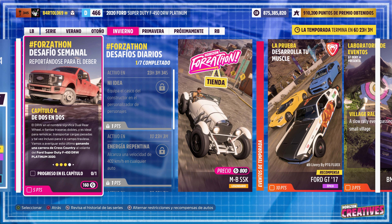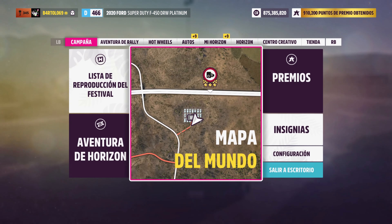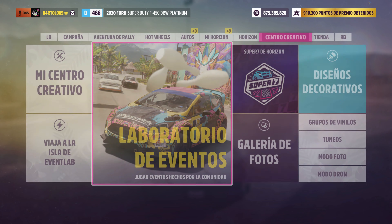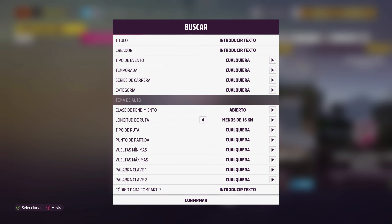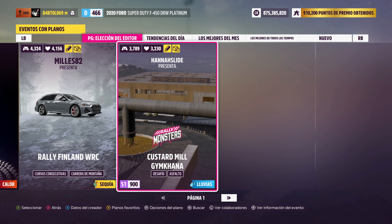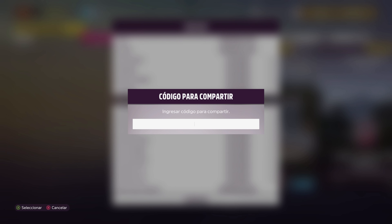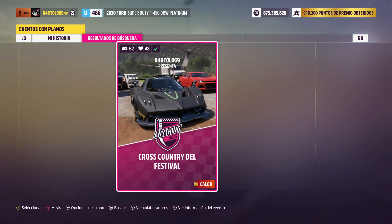Capítulo 4, de 2 en 2. Tenemos que ganar una carrera de cross country con este coche — la dificultad da igual. Vamos a hacerlo en el centro recreativo. Lo voy a hacer con un plano de evento, y aquí tengo una cosita, un código. El código es 447-060-717. Cross country efectiva, creo que vale.